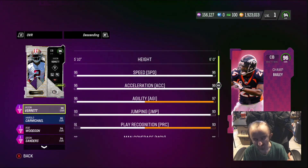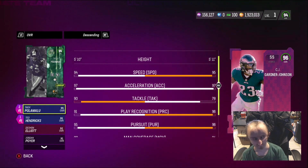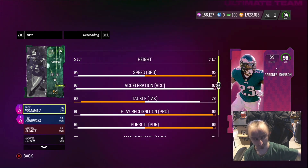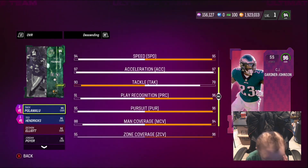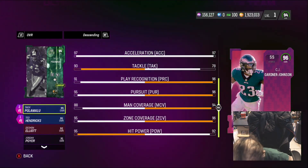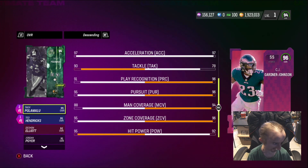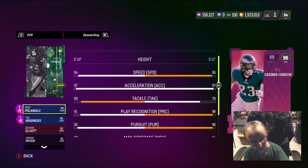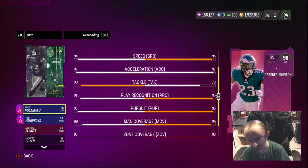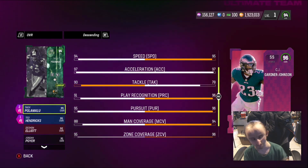I'm still picking Everrek — still the best cornerback. DJ Gardner-Jackson: 97 speed, 97 acceleration. Can he buy play recognition — 96. Man coverage 97. Hit power. He's better than Troy — faster, better man and zone. But Troy is a beast on my team with Steelers chem, so I'll rock with Troy.